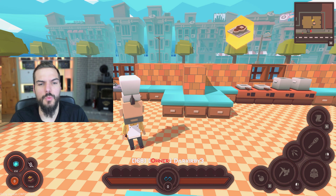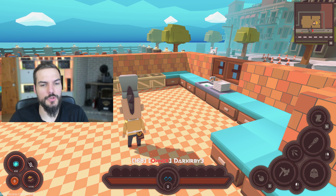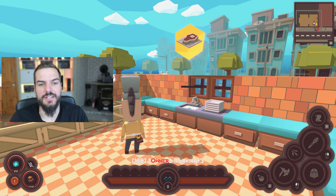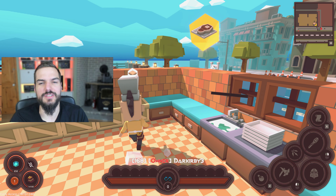Hello and welcome to this quick tutorial about the Undercooked community level. It's very simple. First of all, you are in the kitchen and you have to cook your recipe from the incoming monster. If you see here, this rat is asking for a delicious steak.